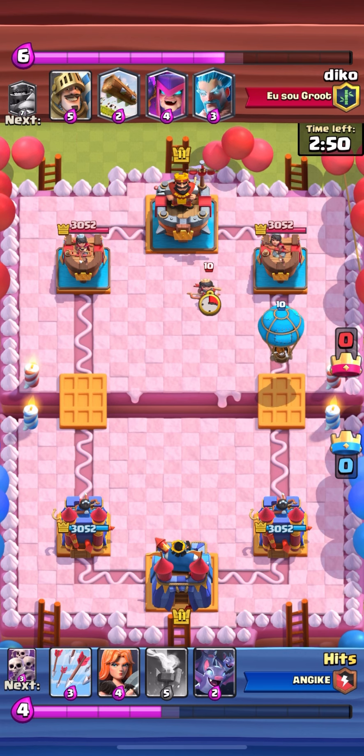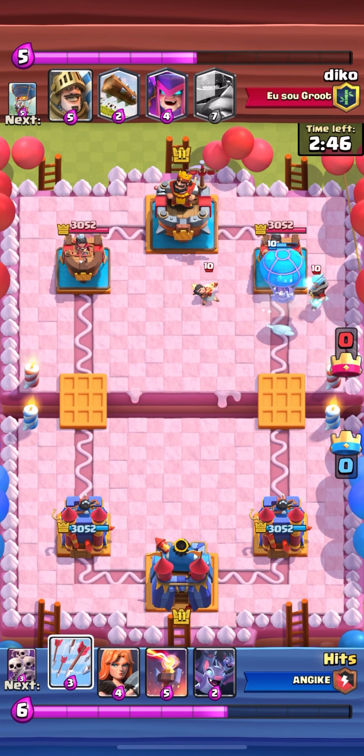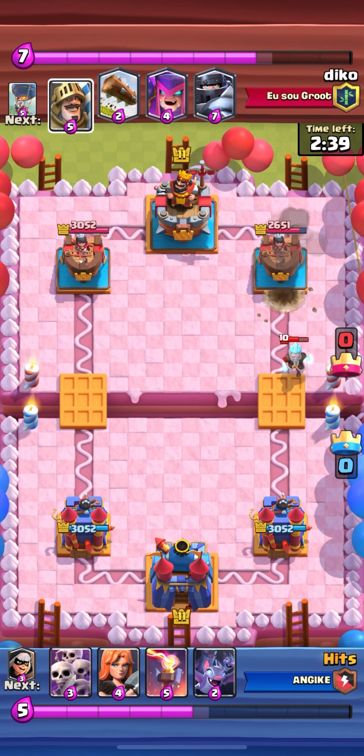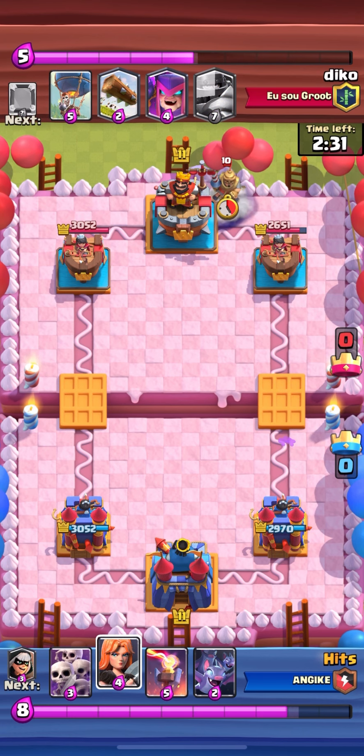It was like a nice 5-1 streak. So for this first game, as y'all can already tell, the balloon again. I just used my arrows right there to get rid of his princess, just because I know that would have been an easy pick-off with the arrows. Plus, his arrows really caused some damage to him.